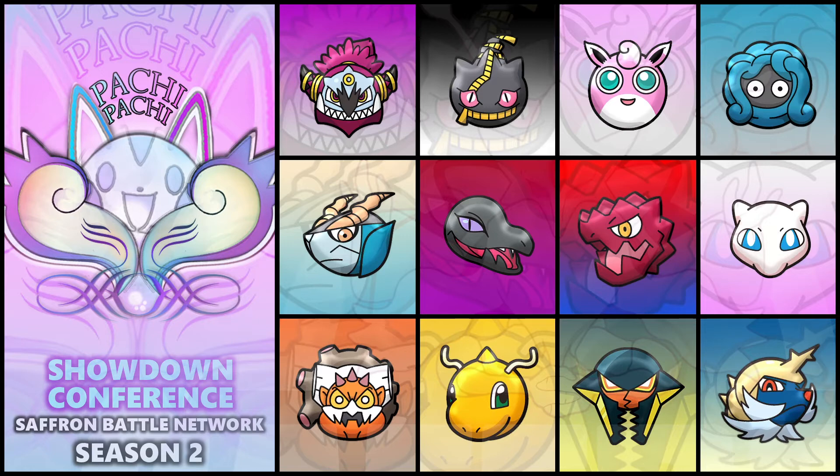Ever since Tangrowth, Druddigon and Tangrowth are pretty much the really slow mons on the team. We also have Wigglytuff and Banette — Banette's base 75 and Hoopa's base 80. So realistically, as of this analysis, the only two fast mons we have are Cobalion at base 108 and Salazzle at base 117. At least they're over base 100, so that's nice.